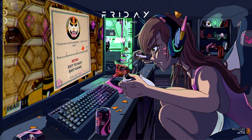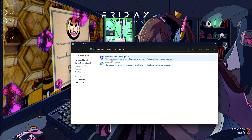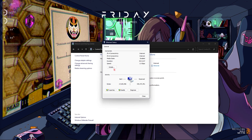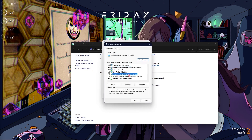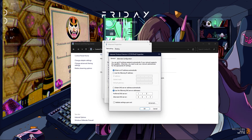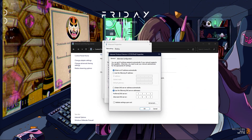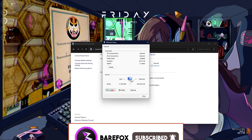Since Cloudflare servers are currently best for me, go to Control Panel, then Network and Internet, then Network and Sharing Center, click on Ethernet, go to Properties, and double-click on Internet Protocol Version 4. For the preferred DNS server change it to 1.1.1.1, and for the alternate DNS server use 1.0.0.1. Once done, click OK and OK again.